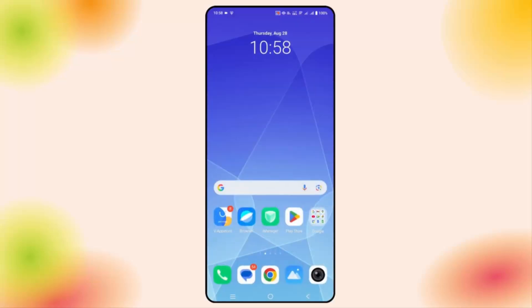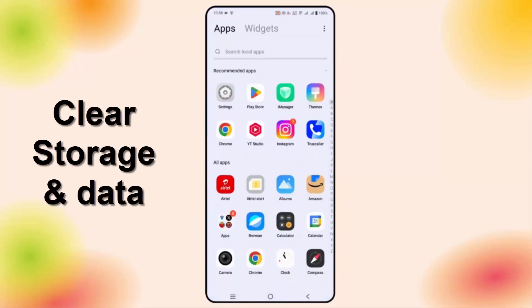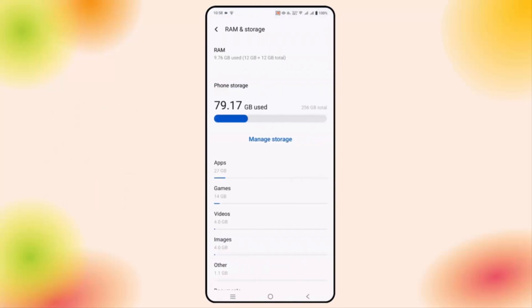Next is to clear storage. Go to Settings, then click on RAM and Storage — this may be different for different phones. Check if there is enough space. If there is less space, delete some unused apps or data, then try to launch the game and check if the issue is resolved.